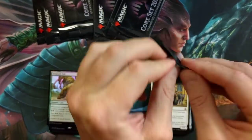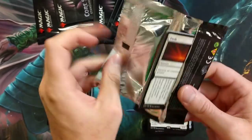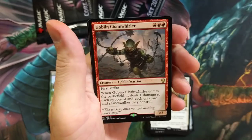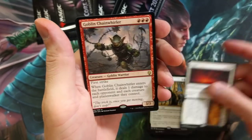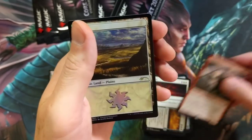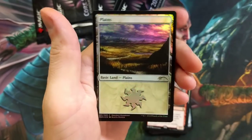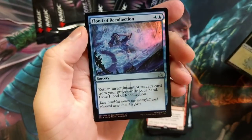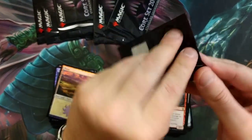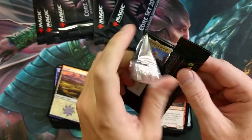We are down to like eight packs — oh my gosh, this has been a lot of fun. I don't think I've ever opened this many Standard Showdown in one video. Goblin Chainwhirler after a dusted dawn — Goblin Chainwhirler is right now a staple in Standard, you see it everywhere, and for good reasons. Plains foil and a Flood of Recollections uncommon — pretty good, my dude.